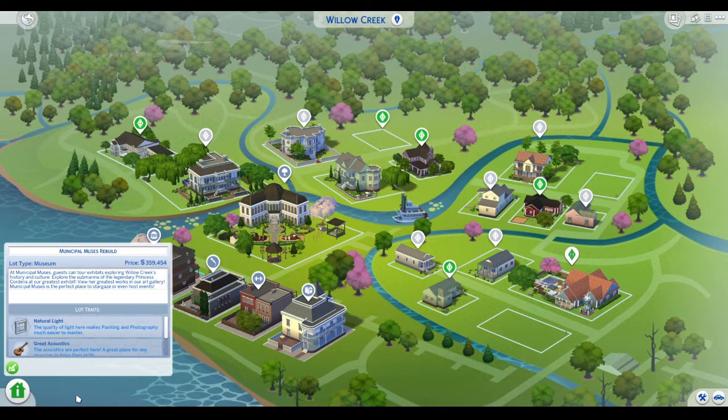At Municipal Muses, guests can tour exhibits exploring Willow Creek's history and culture, explore the submarine of the legendary Princess Cordelia at our greatest exhibit, and view her greatest works in our art gallery. Municipal Muses is the perfect place to stargaze or even host events. Our lot traits are natural light, great acoustics, and homey.